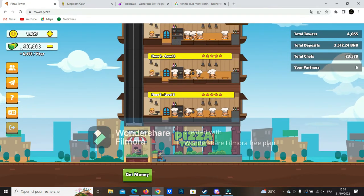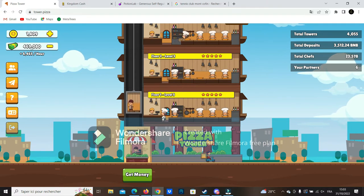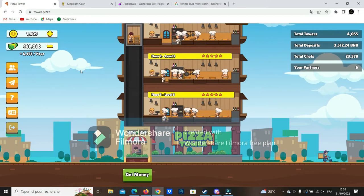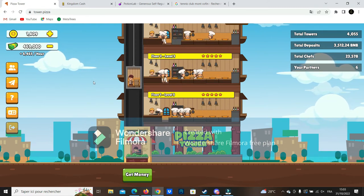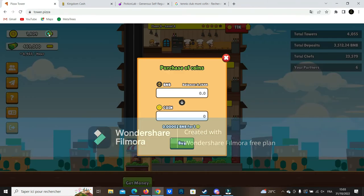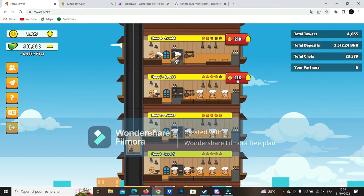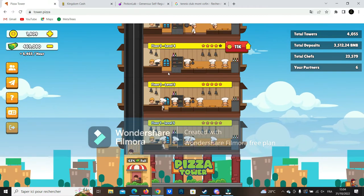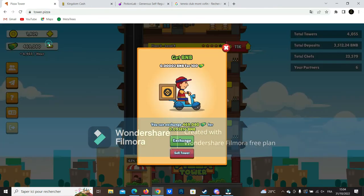You can see I already have 469,000 bucks. If you've already seen my video about Pizza Tower you know all about this project, but it's pretty simple: you invest BNB in coins and then your coins in the game directly, and it will add you a chef. Your chef will make some BNB for you. You have a fixed earning rate — 100 bucks will always cost 0.00002 BNB.